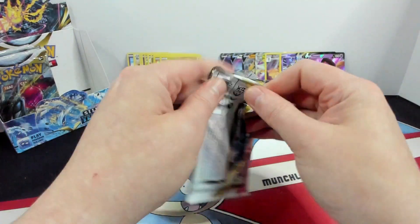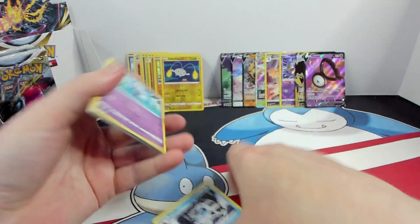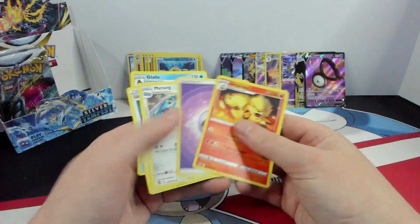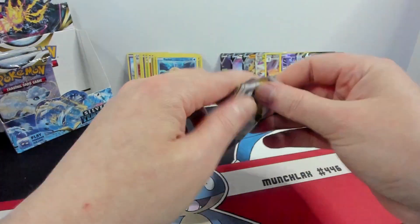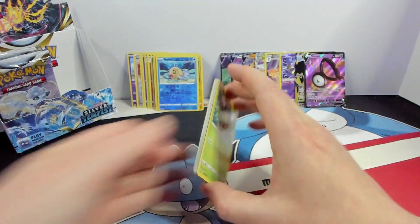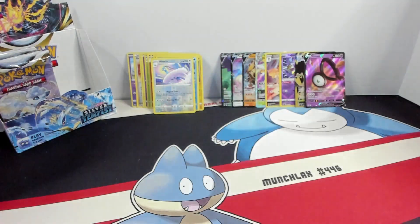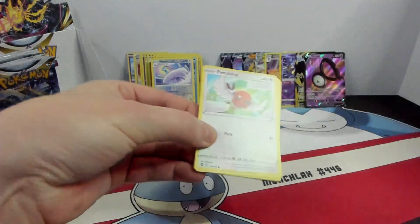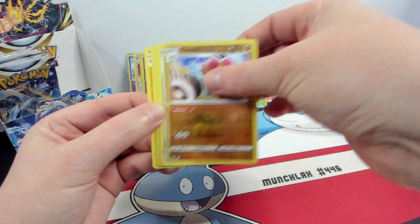The dreaded white code card, and we botched this pack. What do we got here? We got Phanpy. Moving on — I was gonna pretend like that didn't happen. Reverse Altaria and a Virizion. These white code cards. Cradle and a Cobalion.